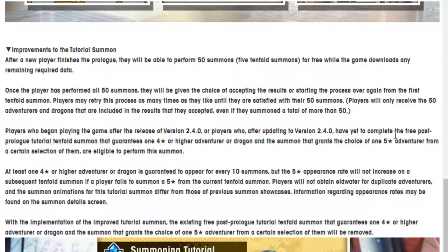Before Persona 5 looks like it's going to show up, they decided to once again improve the tutorial summon. I think they did the same thing for Fire Emblem Heroes. So it seems like now whenever there's a collab, they are going to make big, significant changes to the game — kind of good to know, though maybe not all the time.